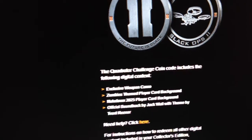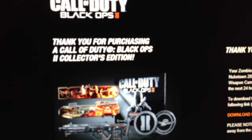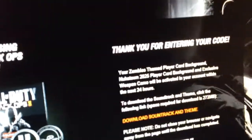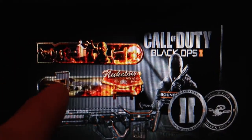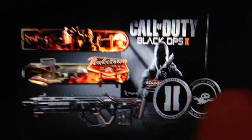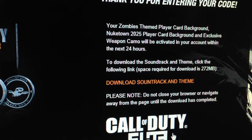Talent 25 player card, official soundtrack signed by Jack Wall — that's cool. So you put the coins code right here. There it is — you put the coins, put the little coin code right here. Sorry — when you put the code in, make sure you don't space them out. After that, it says: 'Thank you for purchasing the Call of Duty Black Ops 2 Collector's Edition.' You can see right there — you get the player card for zombies, the Nuketown map, the special weapon camo, and the soundtrack.